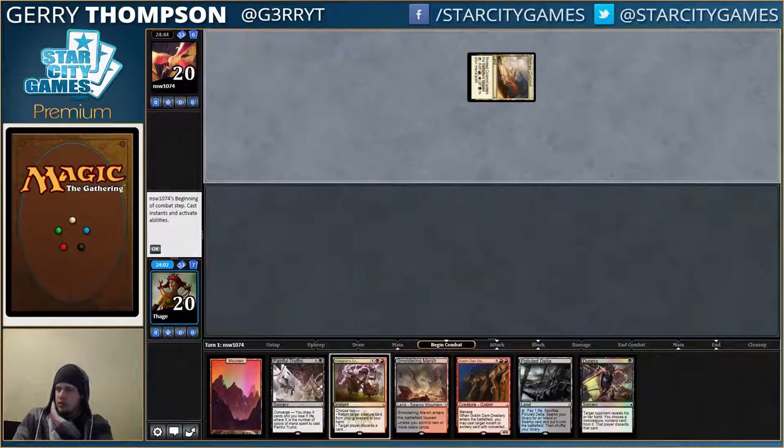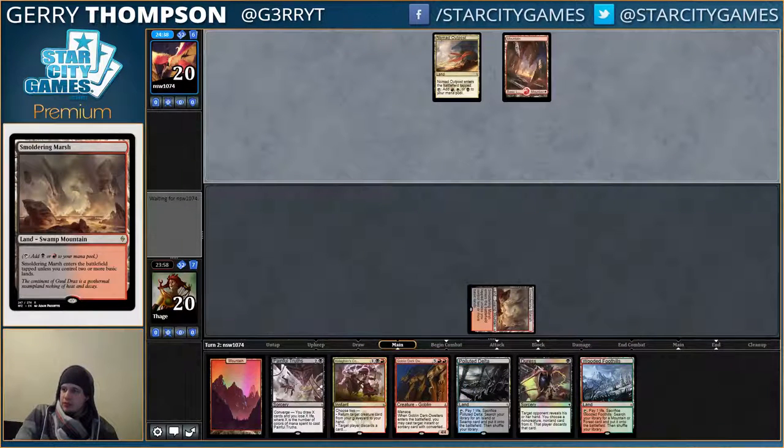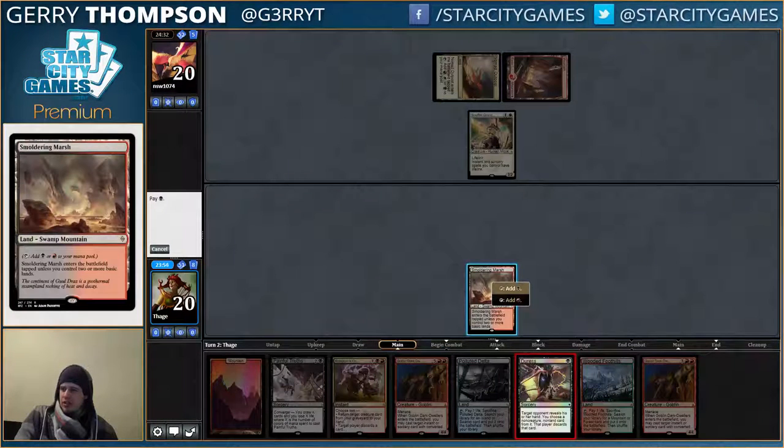Uh-oh. Mardu guy is on the loose — the loose goose! What do we have here? Sol-Fi-A-Brand-Masta. Will be an excellent target for my Kolaghan's Command.